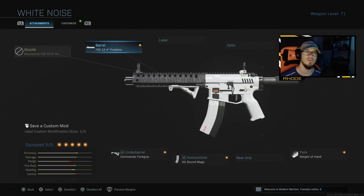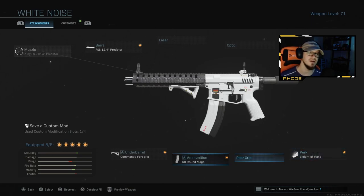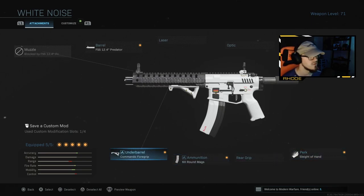We're running the 12.4 Predator barrel, the no-stock attachment for the stock, Sleight of Hand, 16-round mag, and Commando foregrip. This thing is unbelievable. The White Noise variant I'm using is one of the best variants in the game, and the iron sights look really good on this weapon as well.